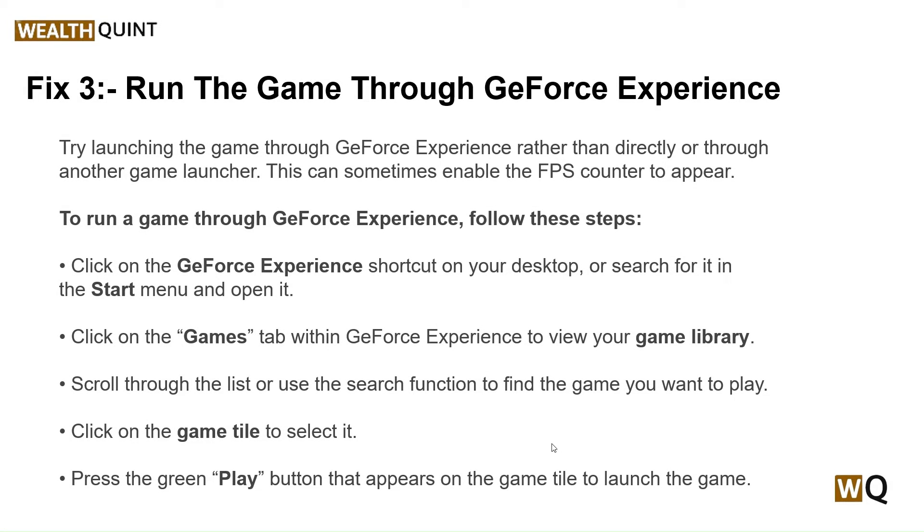Our third step is to run the game through GeForce Experience. Try launching your game through GeForce Experience rather than directly or through another game launcher. This can sometimes enable the FPS counter to appear. Click on the GeForce Experience shortcut on your desktop or search for it in the Start menu to open it.